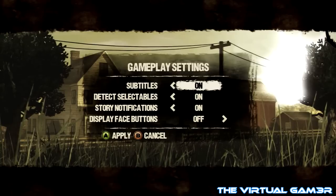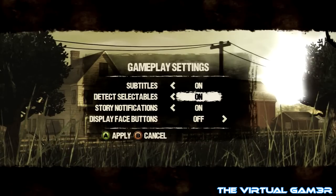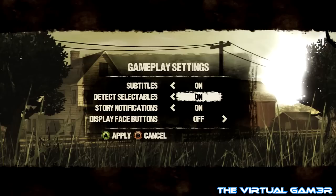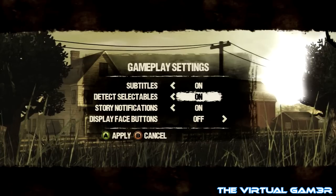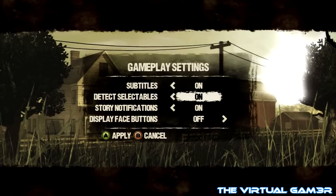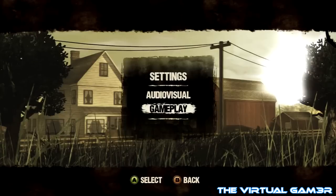I want the subtitles to be on. Detect selectables — yeah, definitely. Story notifications on. Display face buttons — I don't know what that means. All right, we're going to go with that.